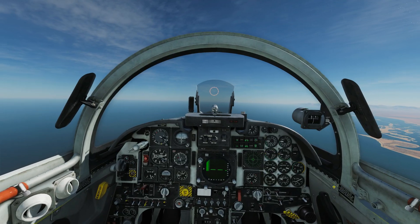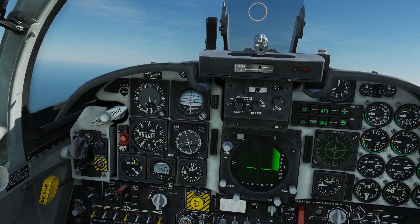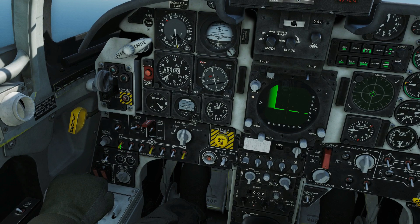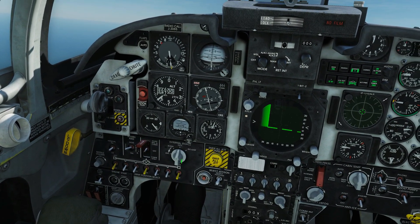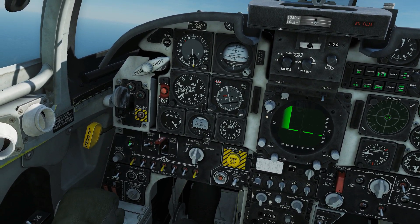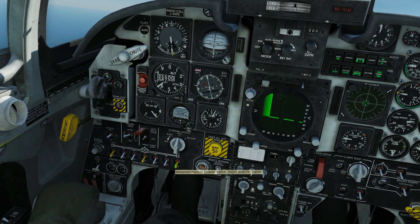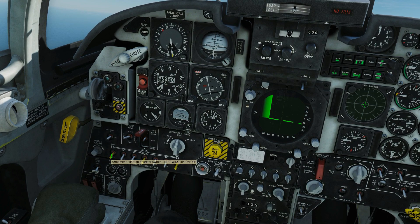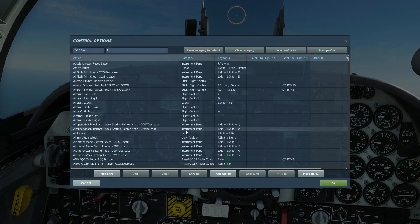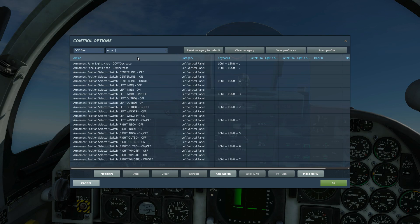Now let's go to the F-5, which has the ripple of commands. To select Fox 2 in this aircraft I need to put the armament selector up to IR, and those other switches up as well. Another command we could do here is select bombs — VoiceAttack could automatically select the bomb, set the fusing automatically, set the interval automatically — so that would be a bomb setup ready to go. But we'll leave that for another time. In DCS, let's search for the armament position selector — left wing tip, right wing tip — on and off.